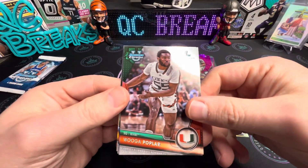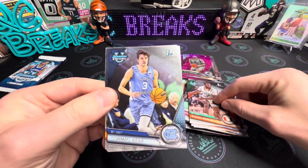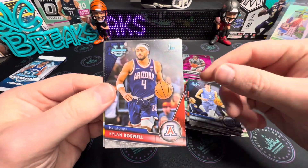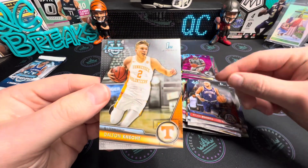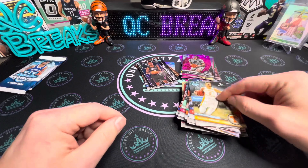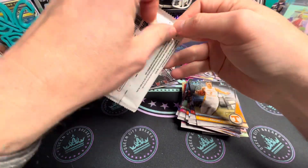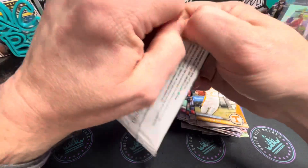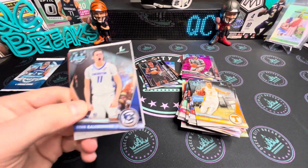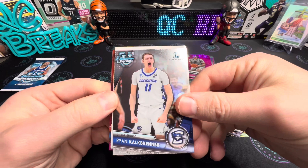We've got Wooga, Cormac Ryan from my Heels — love to see it — Boswell, and Dalton Knecht. Brunette — he's a score machine, he's a score machine.